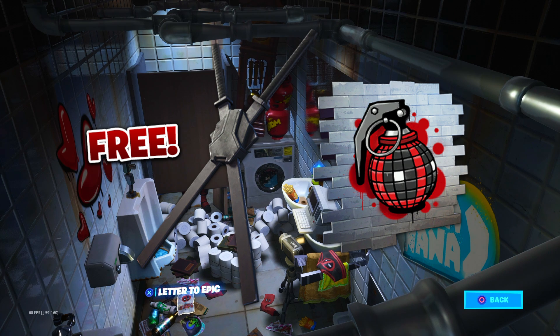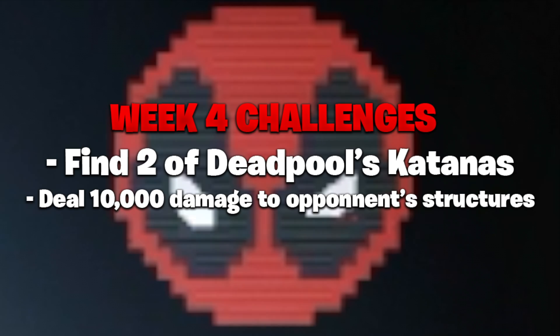Regardless, both items are free on your account so doing these challenges is very simple and very easy, and the rewards are worth it. Go ahead and do the week three challenges when Friday comes around. On week four the challenges will grant you the new free Deadpool back bling — you have to find two of Deadpool's katanas, scattered around the headquarters just like the chimichangas were.